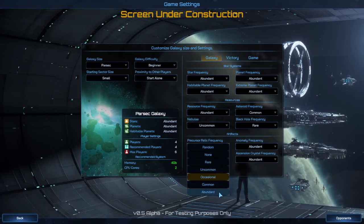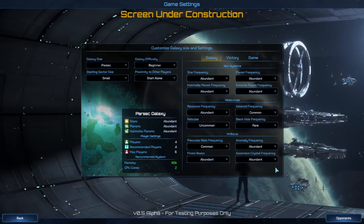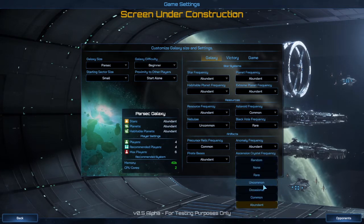Actually, come to think of it, I'll go ahead and get some more relics since I'm going to be fighting a lot when I start alone. And ascension crystals? We're not having any ascension victories — this is a conquering race, so I'll just put them rare.